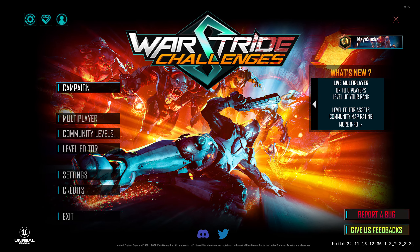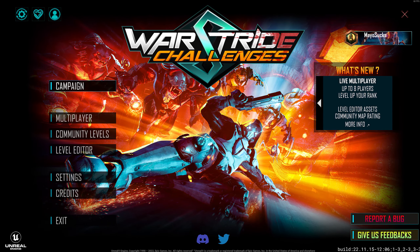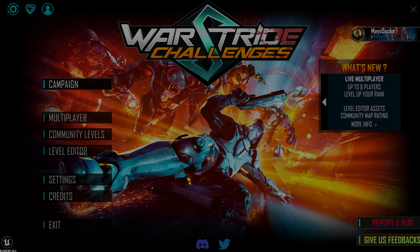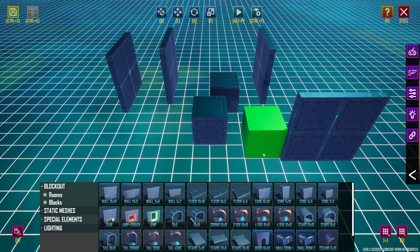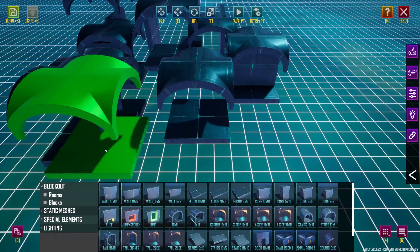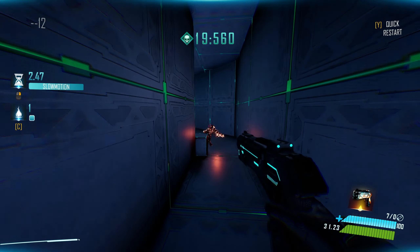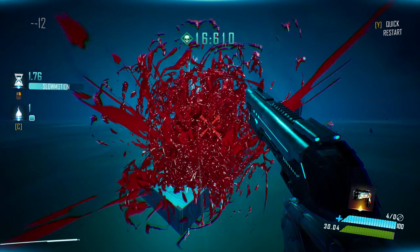I could just look at the menu for hours — seeing this on my HDR monitor, it's like I'm staring into paradise, the colors are just so intense. The level editor is still there. I still have no idea how to use it and I'm not gonna learn because I can't design for anything. But it's there and you can make whatever you want.